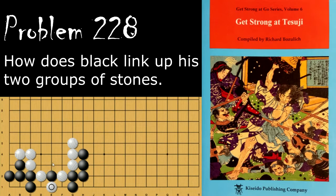If White ataris the other way, then Black will extend. Then whichever way White decides to connect — say White connects here — then Black will atari this. If White connects to the other side, then Black will atari this.